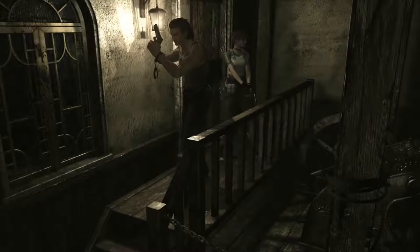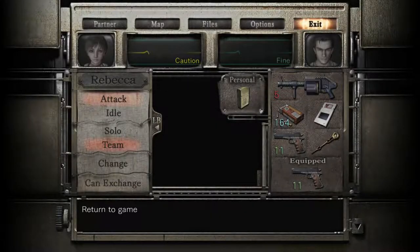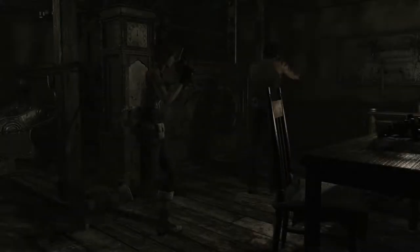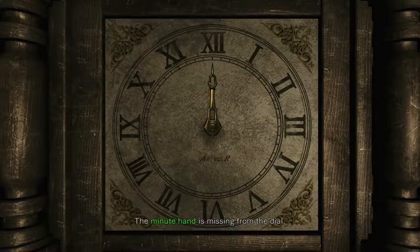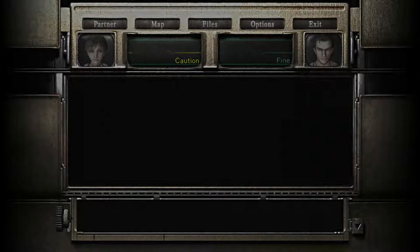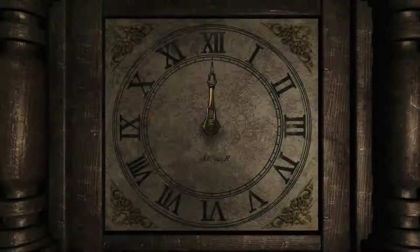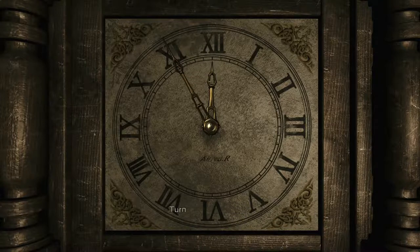Here we are back in the clock room. Check out the inventory - we've got it. Now was it the clock itself? Yeah, the minute hand is missing from the dial. We'll use that. It says to move the hands - now if I remember correctly it said 8:15, so I want the big minute hand on 15. I didn't want to move it left though.